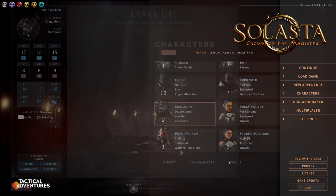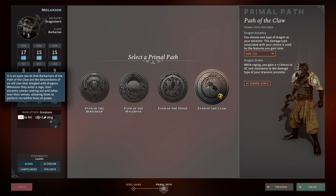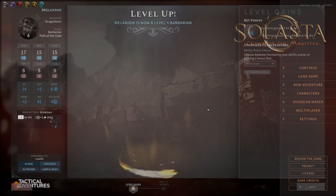At level three we lean into damage resistance by choosing Path of the Claw, which gives us another damage resistance type. Our options are acid, fire, poison, cold, and lightning. Since we already picked acid as our dragonborn, I'm going to pick fire here, with the assumption we'll make up for other types later. If you really want to lean in and get nine damage resistances, pick lightning here, but fire is probably going to be your best bet.